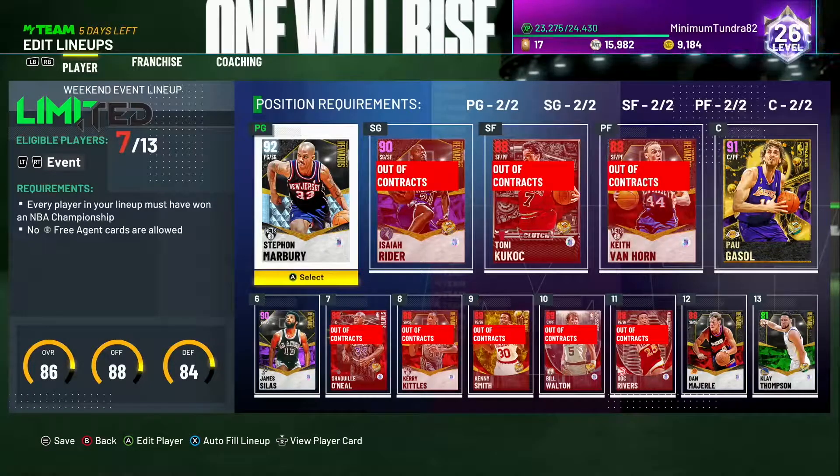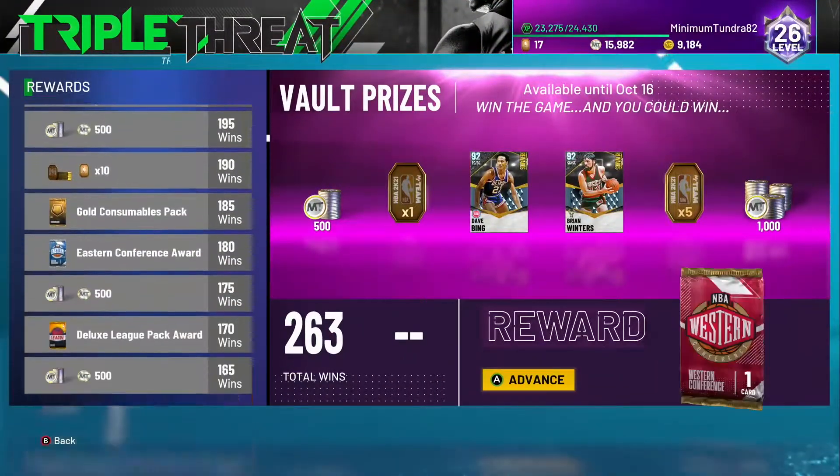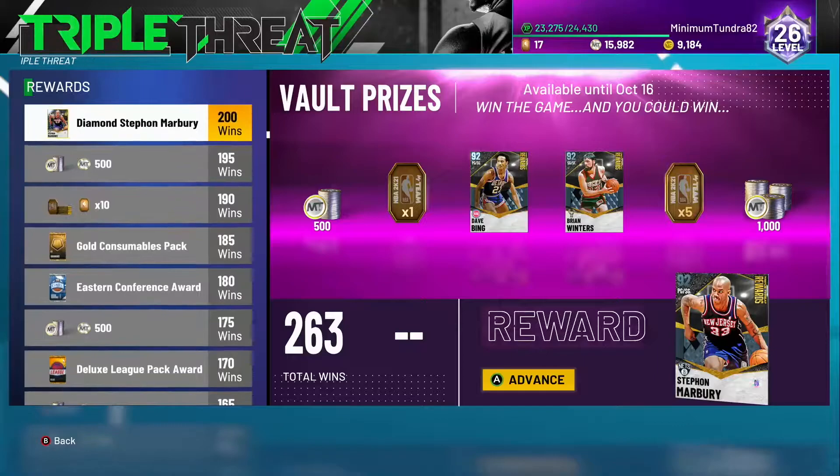What's up everybody, it's your boy Luke Nitro back with another review for you guys. Today I got a brand new NBA 2K20 MyTeam video, and in today's video I'm just going to be doing another card review. The card we are going to be reviewing today is none other than the 92 overall Stephon Marbury. You get this card from Triple Threat — about 200 wins to get him. The whole concept of this video is talking about if he's worth the grind.